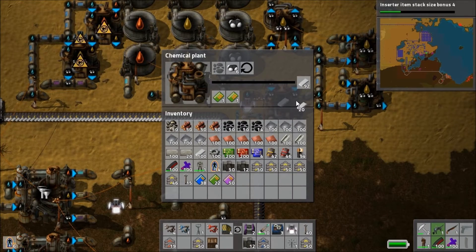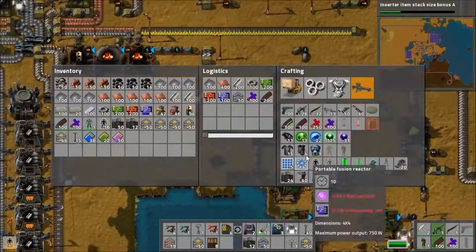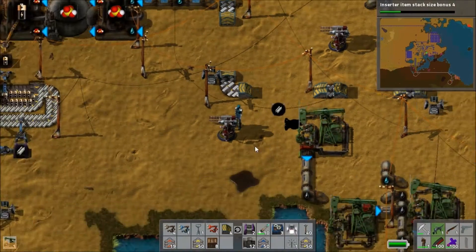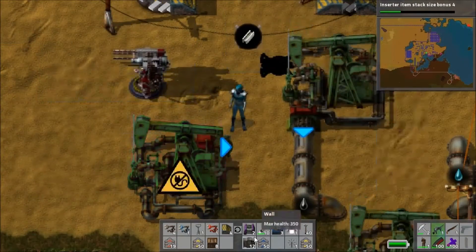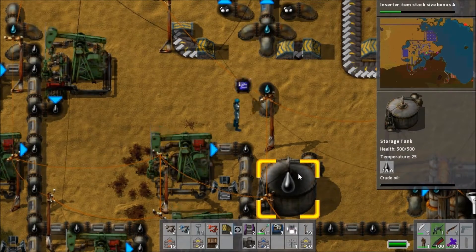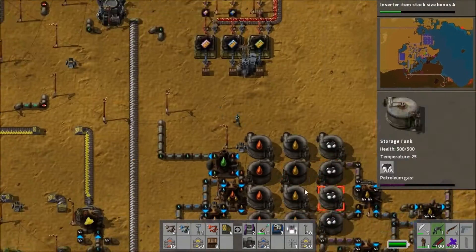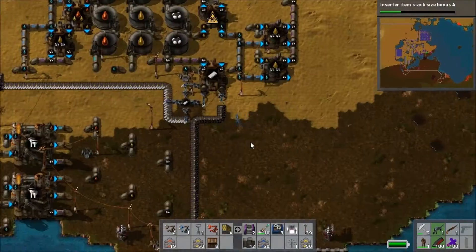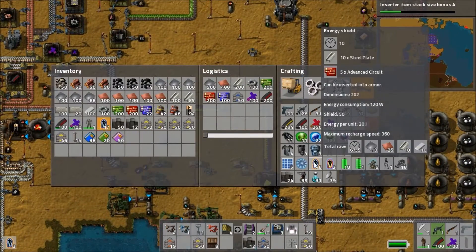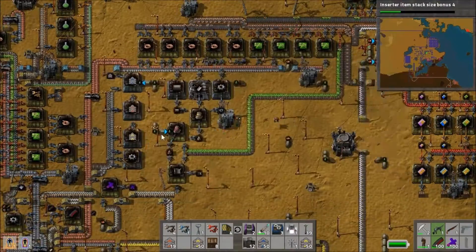I've just crafted the portable fusion reactor and stuck it into my suit, so the power supply is now awesome. I don't need solar panels anymore because the portable fusion reactor is more than enough to keep me supplied. Even in the heat of battle with my shields being battered and personal laser defenses firing it'll deplete a bit, but I'll recover very quickly. A second one definitely wouldn't be worth it given how much space they take up.